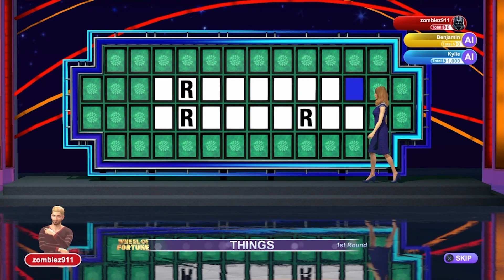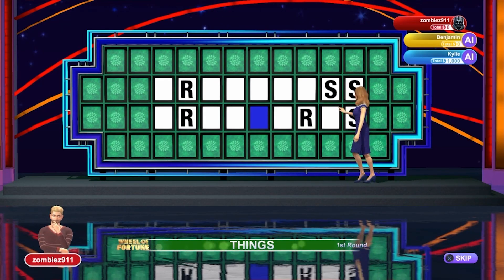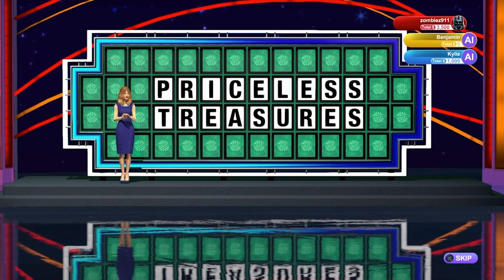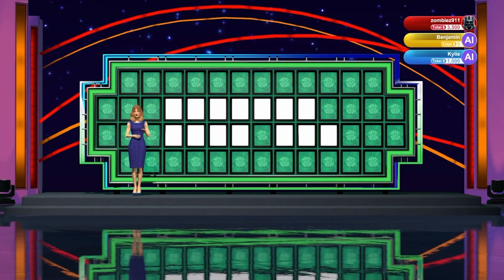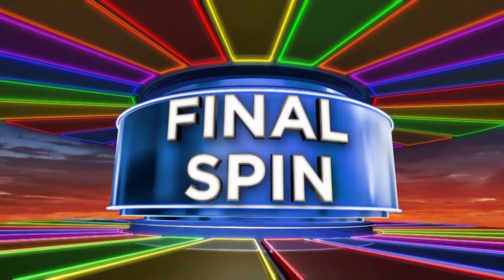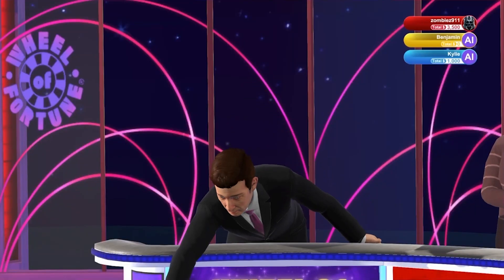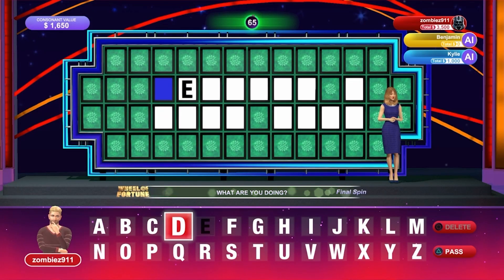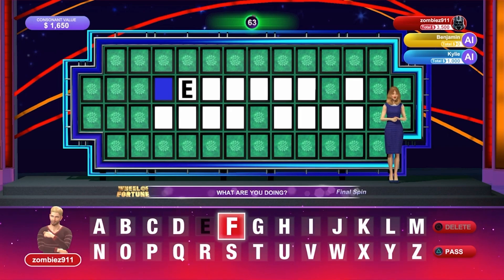Getting the right letter guessed correctly will earn you the money you landed on in the wheel. You continue to spin the wheel until one contestant solves the entire word or phrase correctly. There is the final game — the final spin — where the host will spin the wheel for the contestants and they need to quickly solve the next hidden word or phrase. There will be no more spins on the wheel.